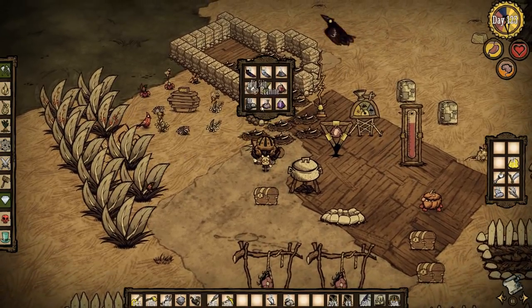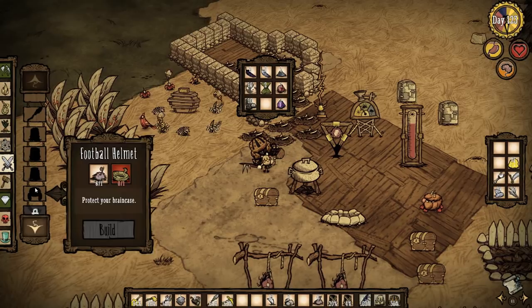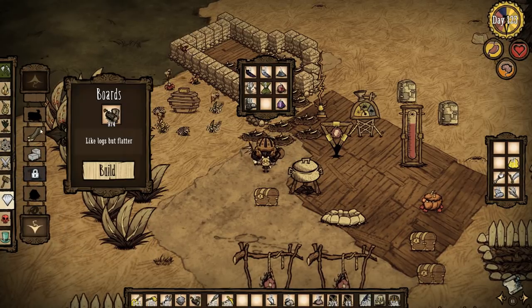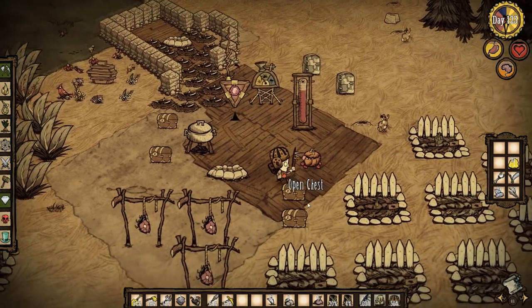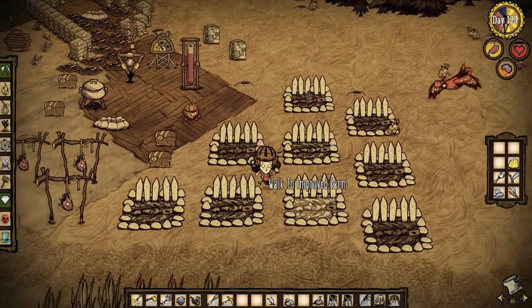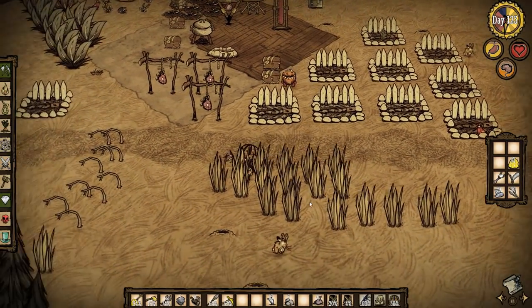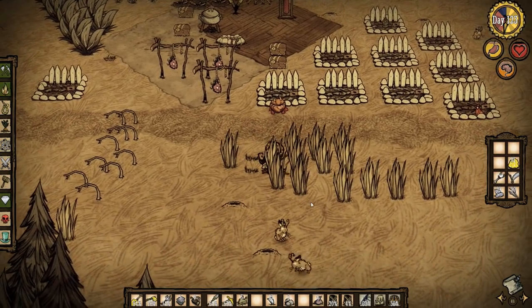We could do with getting another log suit at some point, and probably making another football helmet as a backup as well. Let's just do that quickly right now to see if I actually have everything I need. What do I need for a football helmet? I need a piece of rope. Can I make a piece of rope? No, I need some more grass — I don't have any grass. It's just approaching dusk of day 123, and look at this, look at all this grass has grown! Great, we can just harvest up all of this grass, nice and close to the base.